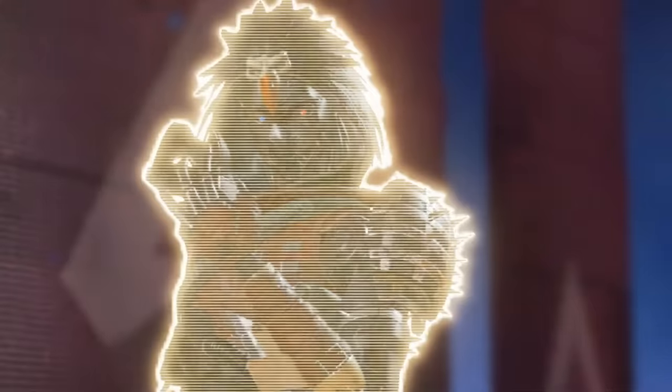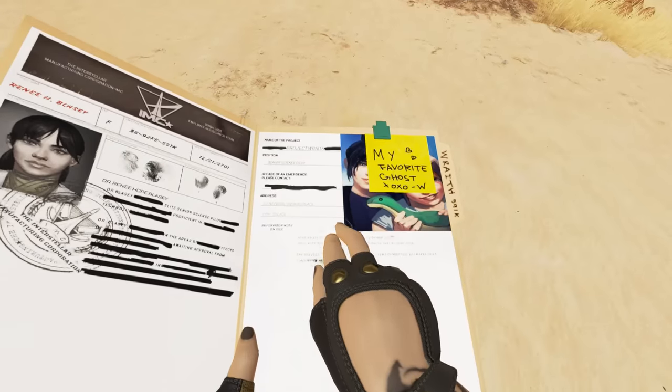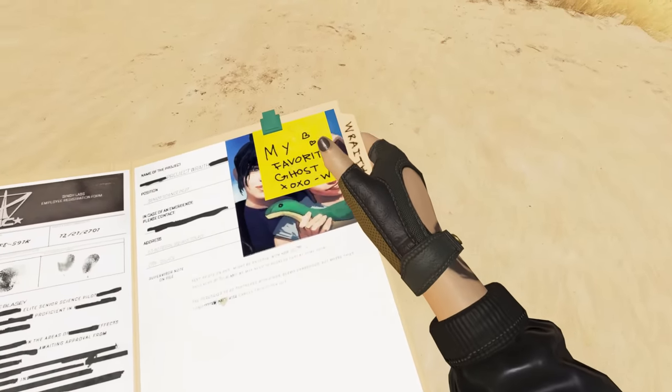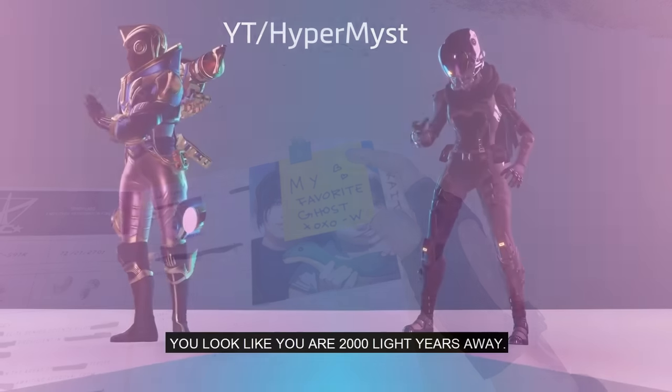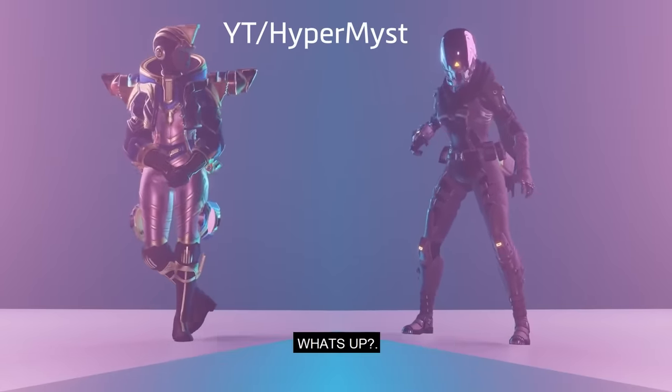The Wraith heirloom recolor came with a new animation where Wraith opens a document about herself and there's a note saying 'my favorite ghost.' This is actually a reference to the lore, where Wattson saw Wraith before the Apex Games started and thought Wraith was a ghost.